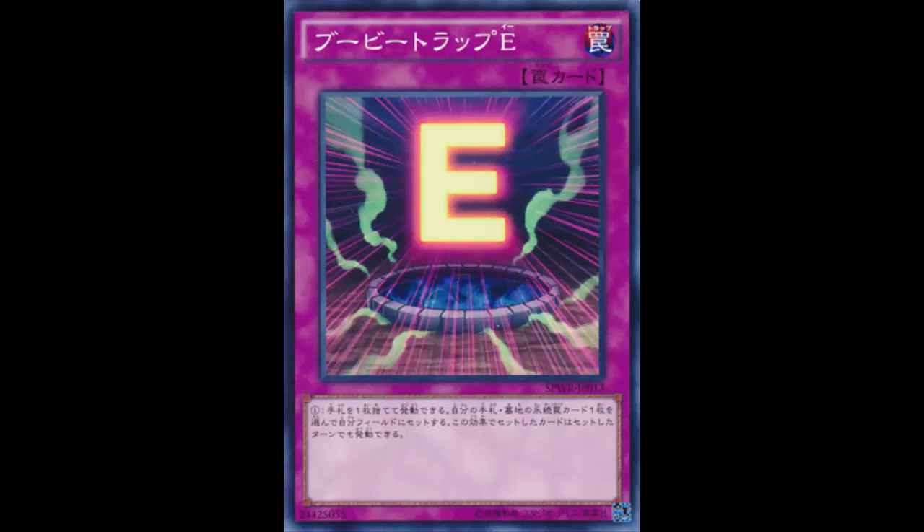Overall, I don't think I'll try playing Cleave with this since Cleave doesn't generally like to discard and other decks do floodgating better. But getting your floodgates back — more Limit Reverse, more Skill Drain, more Lose 1 Turn, Imperial Iron Wall — is definitely something. I think Booby Trap E is a fun card. Maybe I'll try it in an E-Bell deck or a different Uria deck. Hope you enjoyed this card review — thanks for watching, and I'll see you Wednesday with another card!